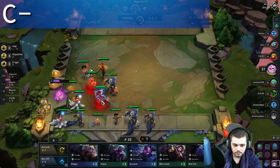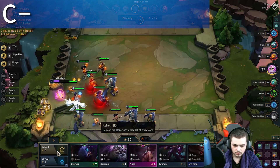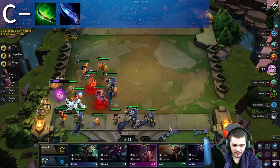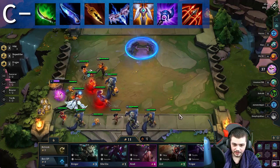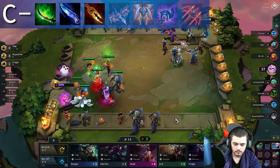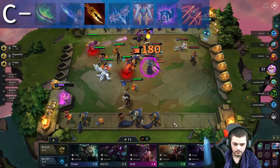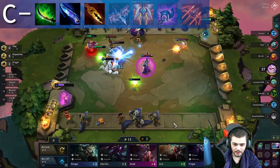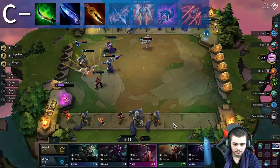This next tier is a huge drop in value from the B tier items, because pretty much every item from here on out is the equivalent of getting your items from the dollar store. For C tier, we have Cursed Blade, Hush, Swordbreaker, Ionic Spark, Guardian's Angel, Luden's Echo, and Runaan's Hurricane. Cursed Blade, Hush, and Swordbreaker are the on-hit disable items, and they are average at best. They have their place in the right comps, especially Swordbreaker, which is quite strong versus an Assassin or Gunslinger comp. I don't think these items are particularly bad, but they are not the best usages of the components and they really only work in a few key scenarios.